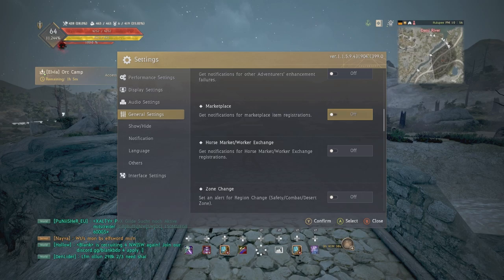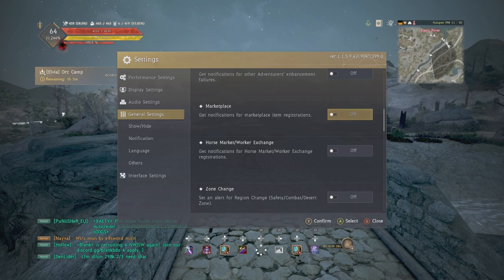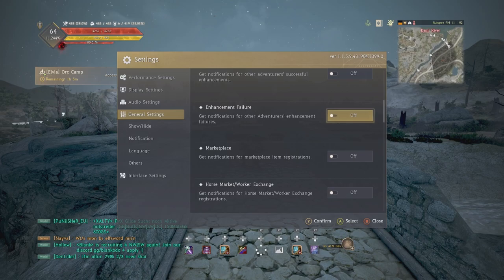For the marketplace: I wouldn't recommend turning on the marketplace notification here on screen. When something gets registered — let's say a PEN Blackstar — it pops up on the top of your screen, but you can also have it pop up in your chat menu, which for me is the bottom left. It's better to have it pop up in the chat menu than on top of your screen because it appears faster there. If you're trying to snipe something, it's much better that way.